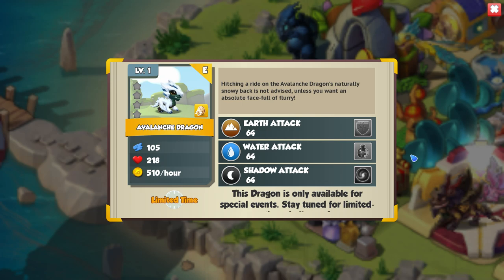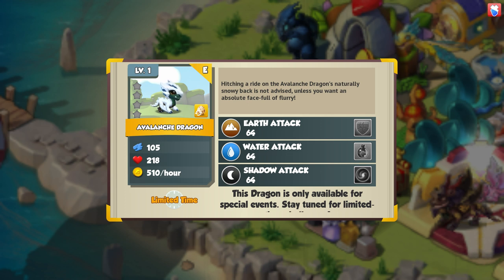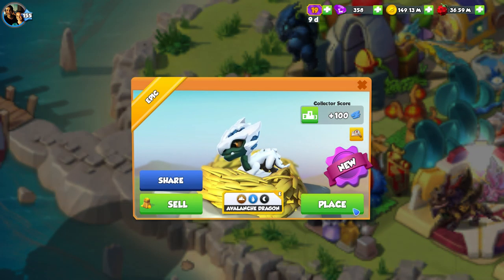Hatching a ride on the avalanche dragon's naturally snowy back is not advised, unless you want an absolute face full of flurry. I want a flurry, please — can I have a flurry? Either way, he's an earth, water, and shadow dragon.